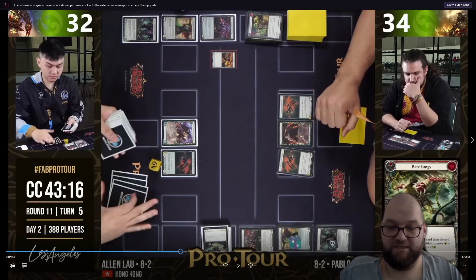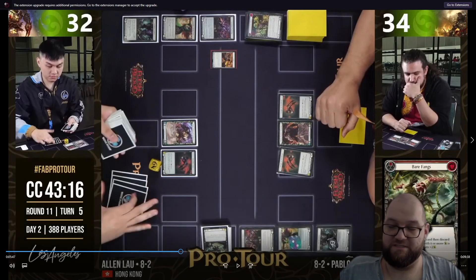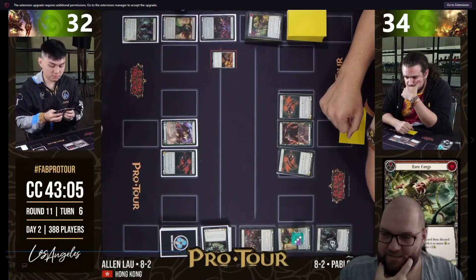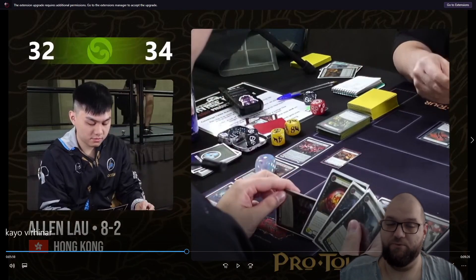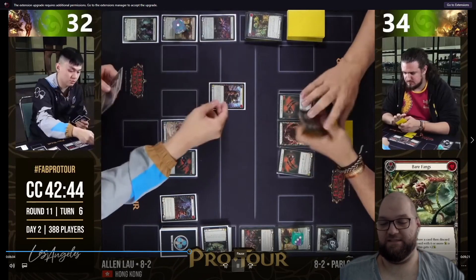Maybe we would have been able to save a Tunic resource or a card in Arsenal if we did not swing with the Claw. At the end of the day, Pabu is going to just keep the Blood Rush Bellow in his hand and not attack at all. So had we not attacked with the Claw, we would have taken three more damage - and we have to figure out if that's worth it.